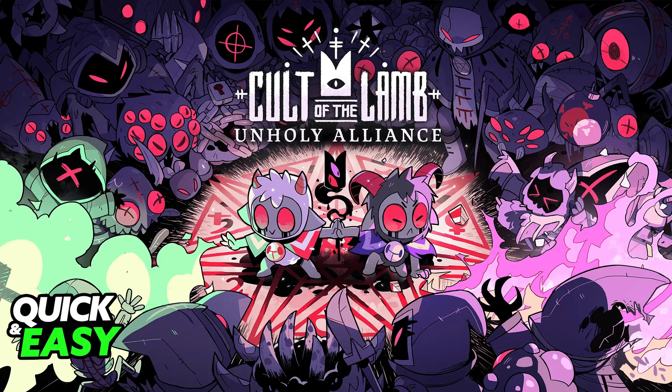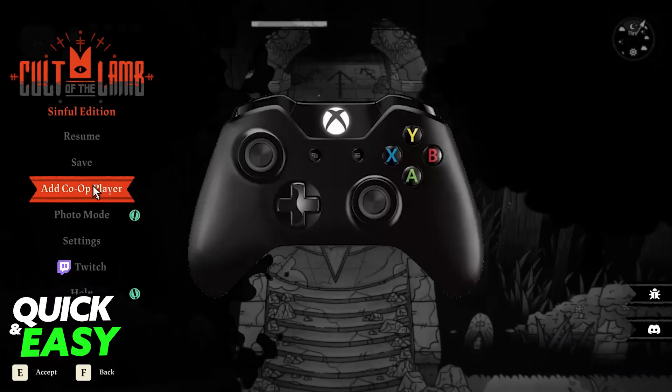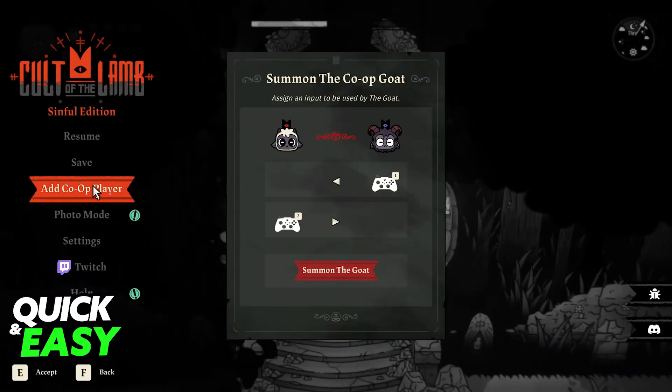I'm going to give you an alternative if you are playing through Steam later on in this video. But first, to play co-op locally, all that you have to do is start a save and make sure that you complete the tutorial. Once you are done, pause the game at any point and you will find the option to add a co-op player. If this option is grayed out or if it doesn't appear, it's probably because you still need to connect a controller to your platform. Connect a controller to your console or PC, and once you have an additional controller or even an additional mouse and keyboard for PC, you will be able to choose this option and assign one player as the GOAT and another one as the main character.